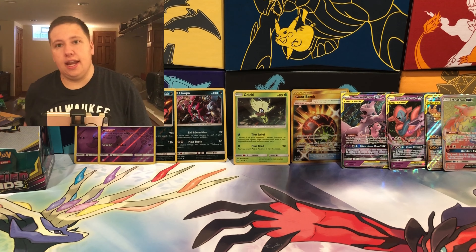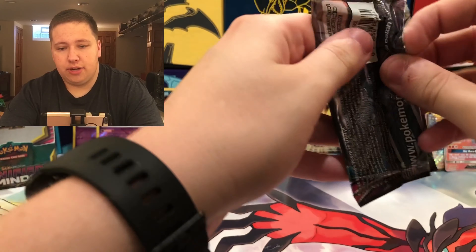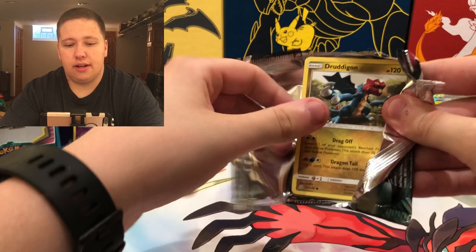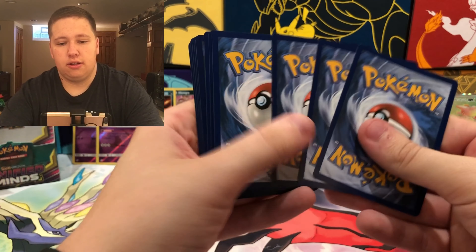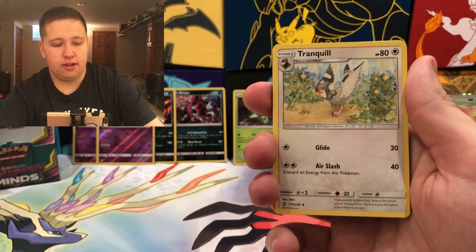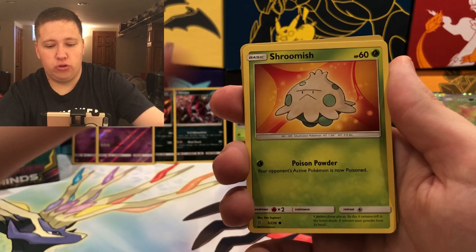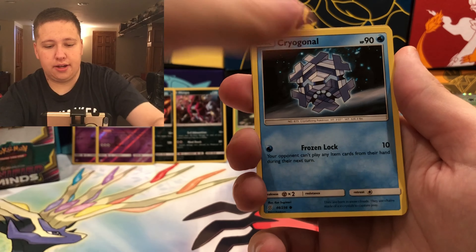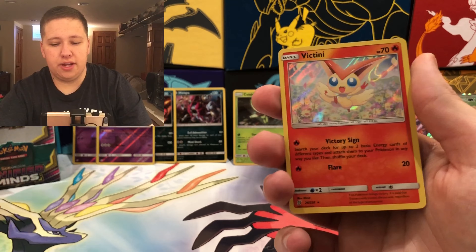Pack twenty-seven: I'll open this one — hopefully a white code. My hunch was correct! Grass Energy, Tirtouga, Tranquill, Recycle Energy, Dredagon, Shroomish, Drifloon, Dwebble, Cryogonal, a Da Blade Reverse, and then — hey, there we go — Victini Holo! Another Holo.